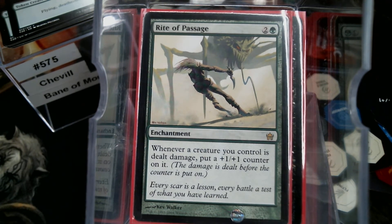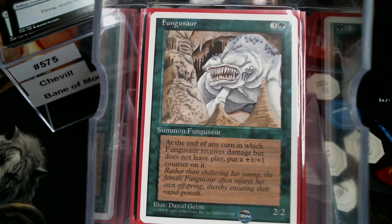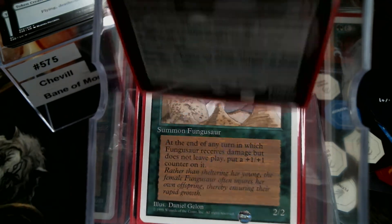You Pestilence everything — the whole table's worth of creatures takes one damage. They've got to survive, so the trick is that first pass. Things like Fungasaur — now a dinosaur — and this was the first instance of Enrage. It was spelled out; we didn't know it was Enrage at the time, but then later on we got True Enrage.